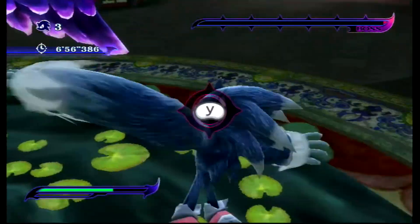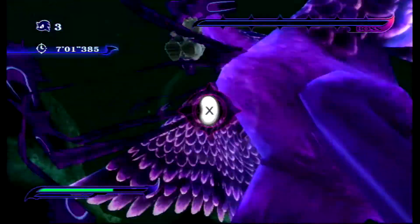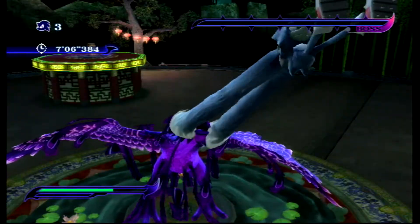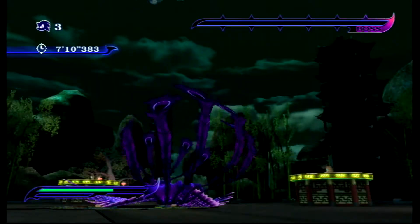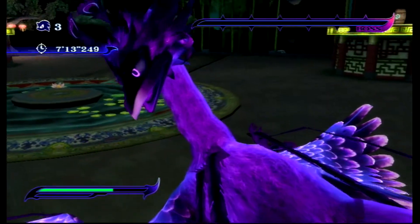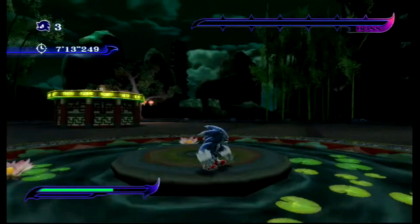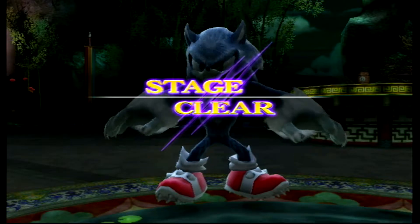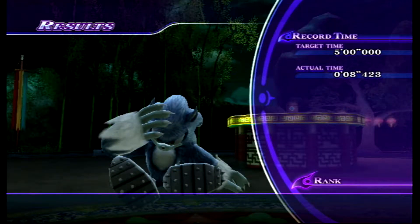Although the Werehog definitely has the best boss fights in the game. It makes sense — he's the combat-oriented character, so it makes sense that he has the best boss fights. His boss fights are about waiting for an opportunity to attack, but the entire time you're doing something to get ready. When you're not attacking him, you're dousing him with water so that you can attack. It's not like you're just standing there, waiting around, dodging attacks.